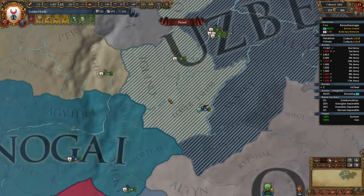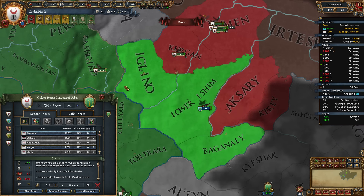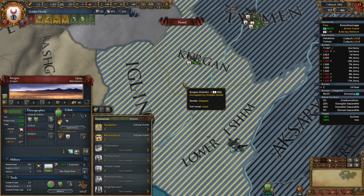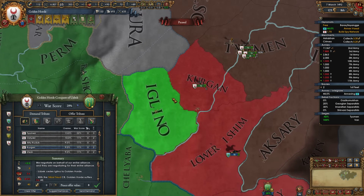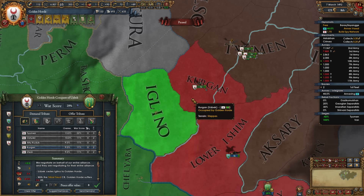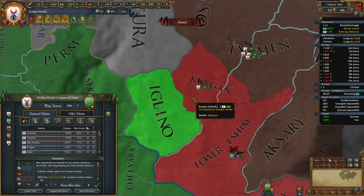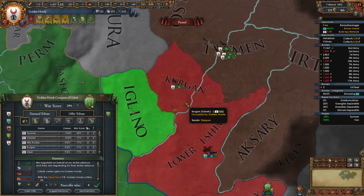Someone had actually said that the tribal CB gives reduced aggressive expansion for border provinces, but not as much for non-bordering provinces. I want to test that theory real quick. We've got eight development and nine development. If that's true, the aggressive expansion for these two should be about the same. We get 3.6 for this province and 7.7 for that one. 3.6 times 2 would be 7.2 — an extra 0.5 because of the disparity in development. So 3.6 and 7.7, we're getting 4.1.